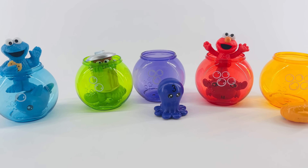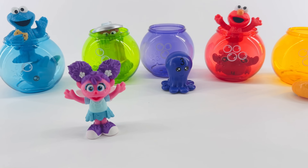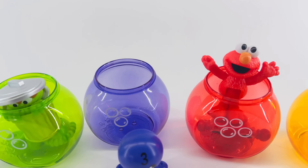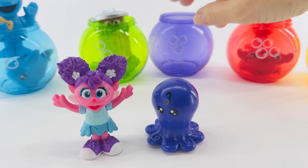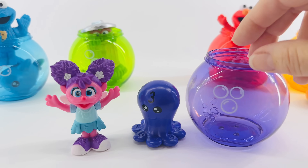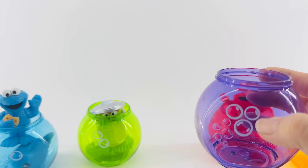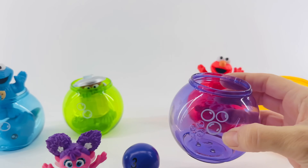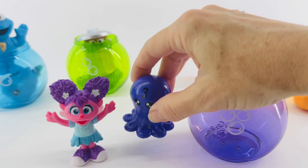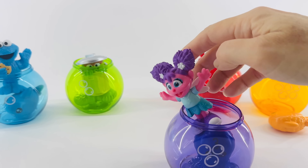Who's next? How about Abby? Abby has purple hair. Which one of these fish bowls should Abby swim in? Yes, the purple one. That's the octopus — there's the fish bowl. But to get in the fish bowl, we have to help her count the bubbles. One, two, three. Three bubbles. Now the octopus can go swimming, and so can Abby. Good job, Abby.